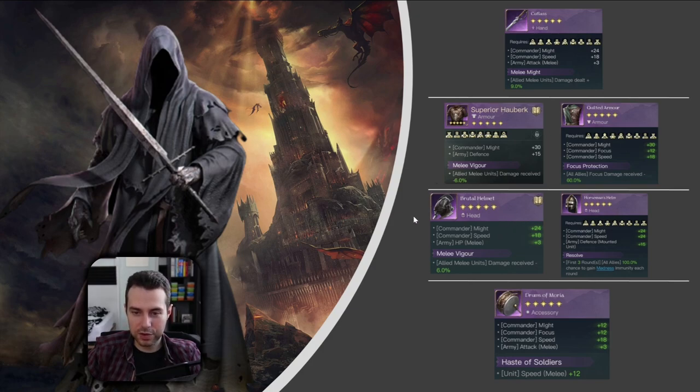For helmets, we have two here. The brutal helmet is a universal good approach — lots of might, plus HP, your corsairs and alchemists will thank you for that. Also damage mitigation for your melee units, comparable to the hauberk special effect. Those effects just add up. But sometimes whenever you are up against commanders with strong madness mechanics like Sauron, Isildur with Ringbearer, or Grima or Mouth of Sauron, you just need to equip a resolve helmet to not be victim to your own alchemist bomb.